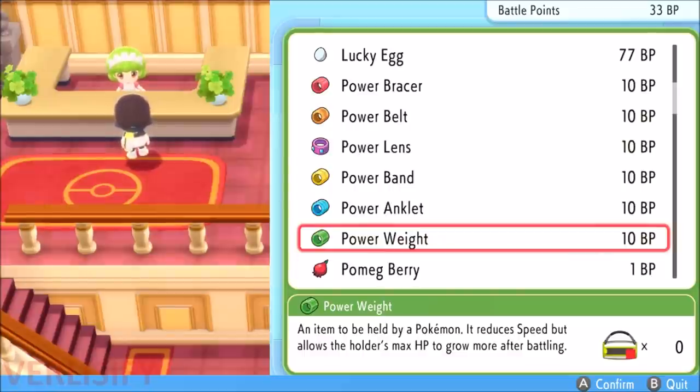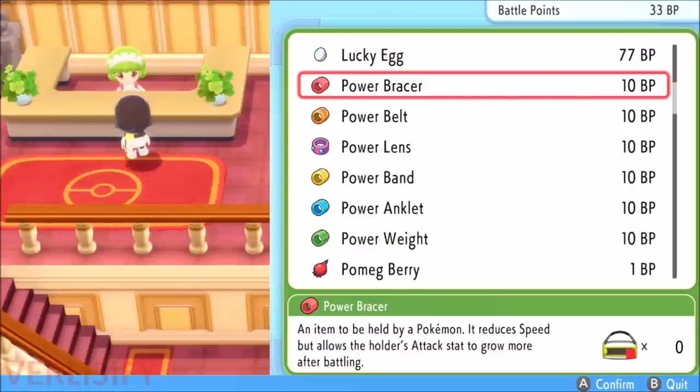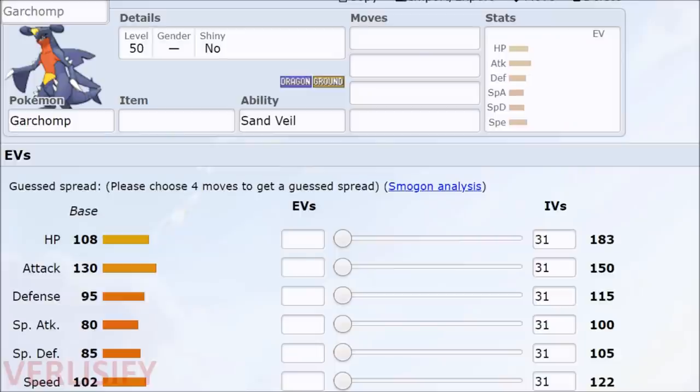I already did a video on the Battle Tower, so if you want to know a good way of getting battle points before you have a real competitive team, get some battle points and get some power items. Power items are going to increase the EV yield of your Pokemon. But we're getting ahead of ourselves — this might be the first Pokemon game someone has played or the first game they are considering getting competitive in, so we need to talk about what EVs are.